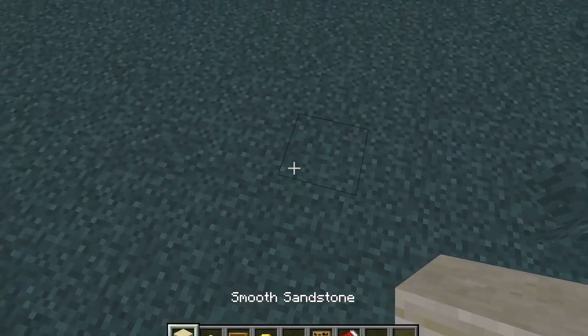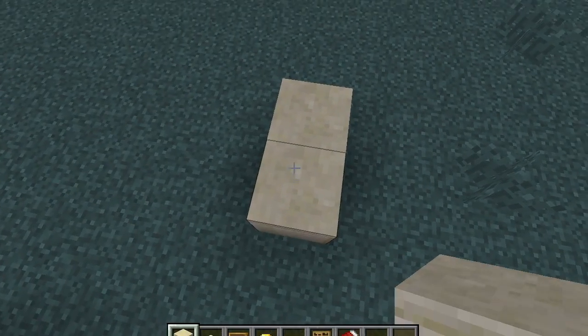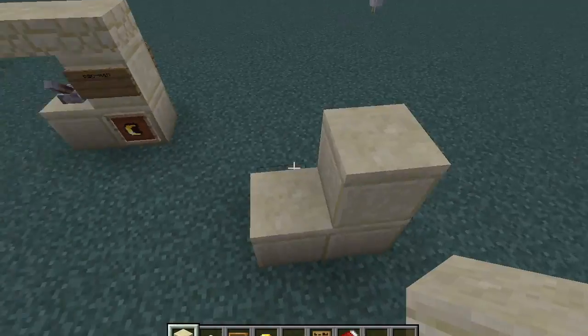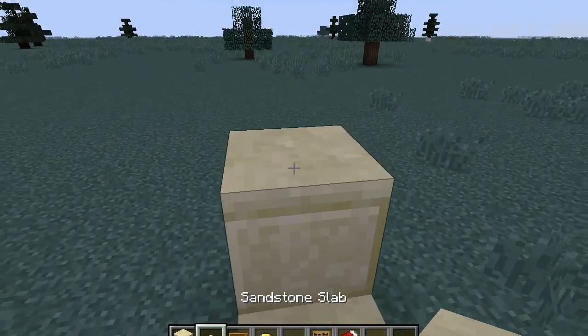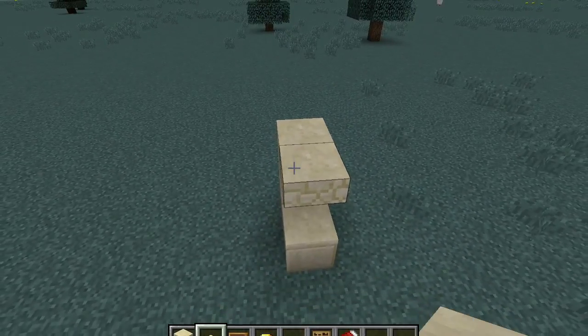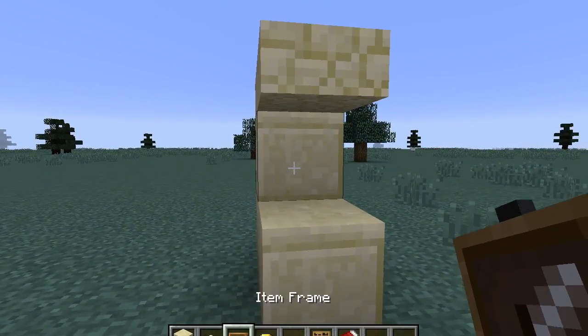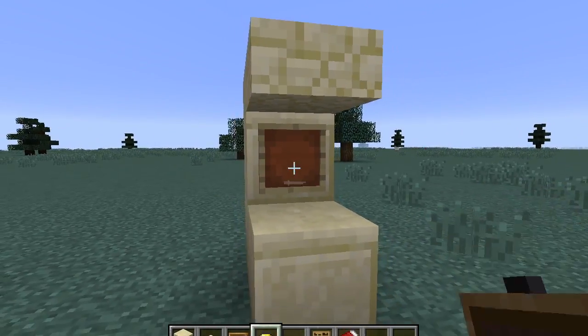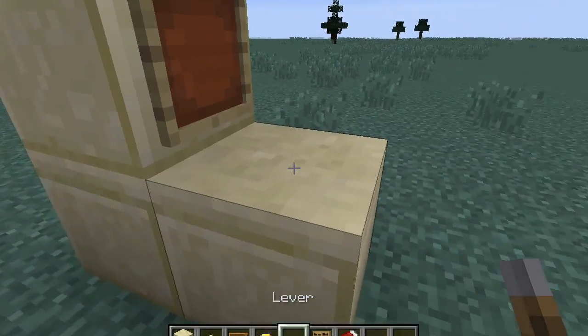What you're going to do is place two sandstone blocks right there and one up there. Then put one of the slabs on top, then another one across from it. Then place an item frame in there and a lever this way.